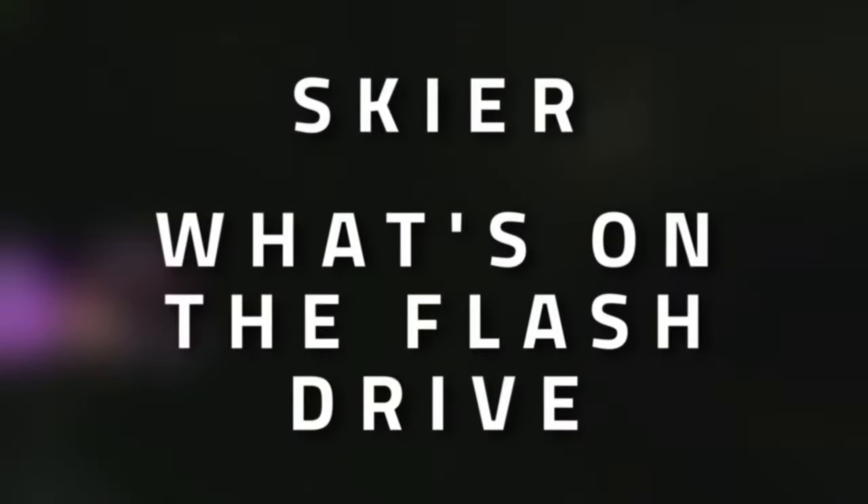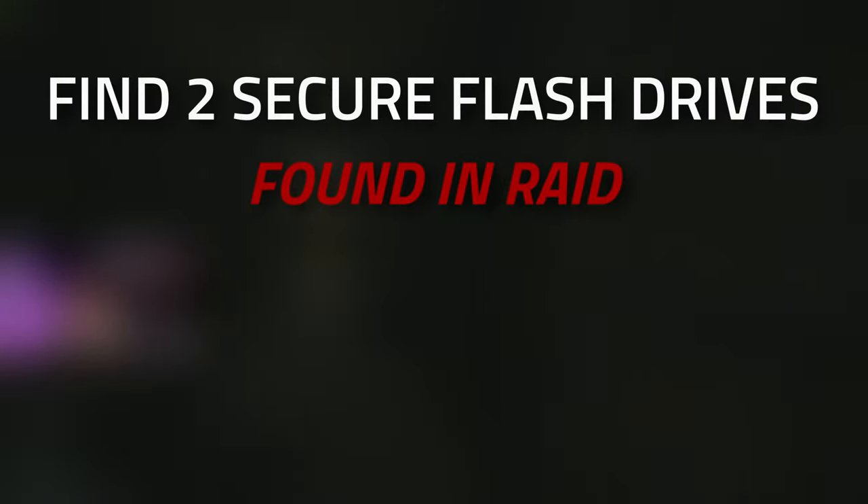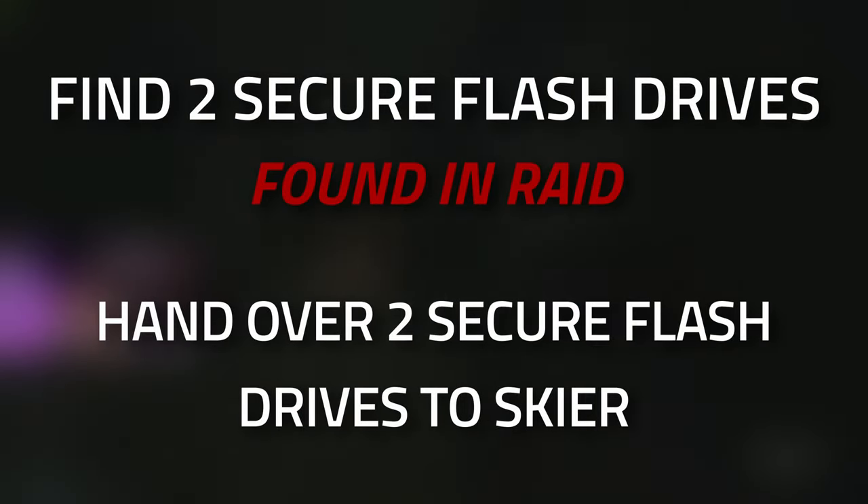Hey guys and welcome to a Skier task guide. For this task you're going to need to find two secure flash drives that are found in raid, and then hand them over to him.